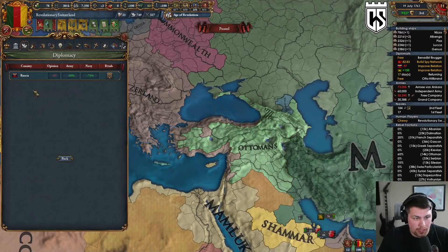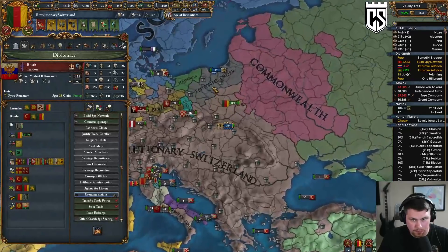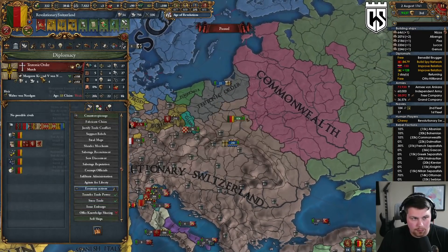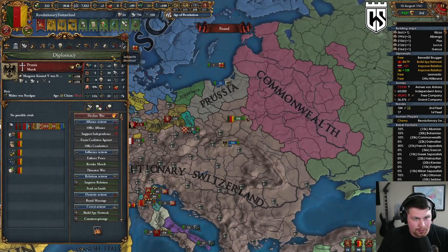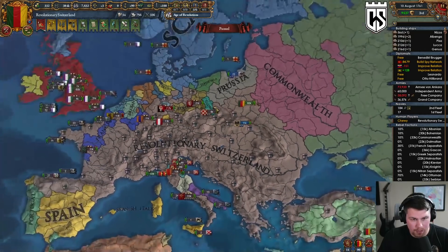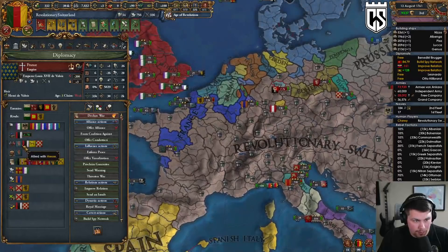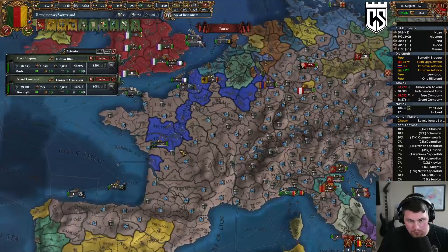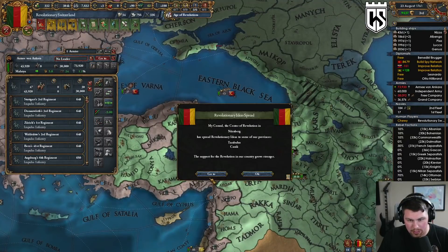Before we declare any wars we're going to rival Russia. Let a month go by — come on Prussia, my man. I don't think there's a way to force them to go revolutionary, it just happens on their own. We're going to attack France in November, so let's have you guys march over here. These other guys will probably just hang out and suppress rebels — they're going to happen 100%.